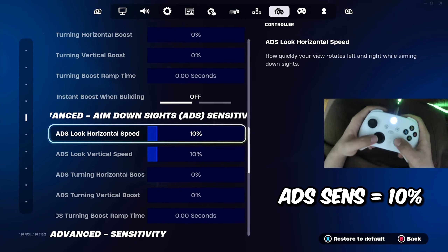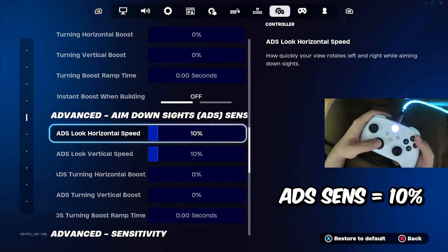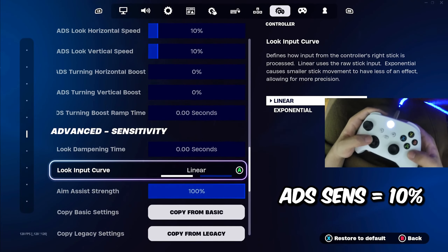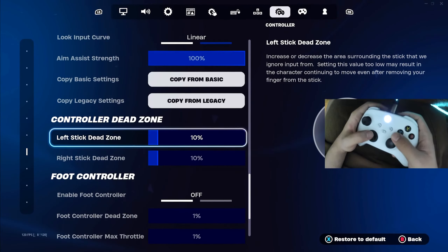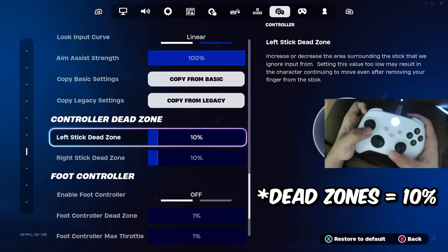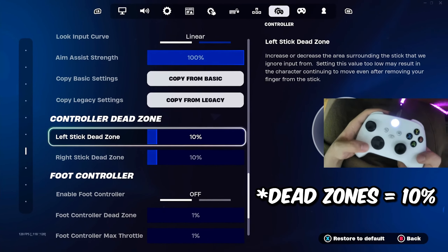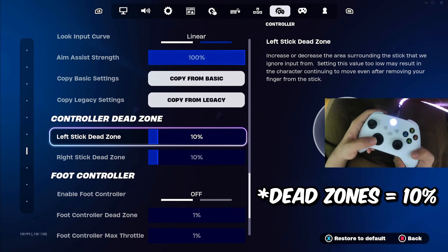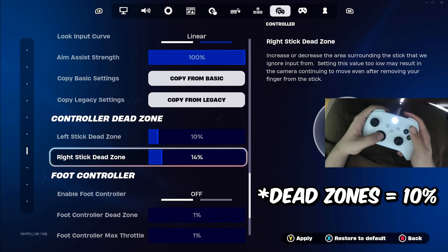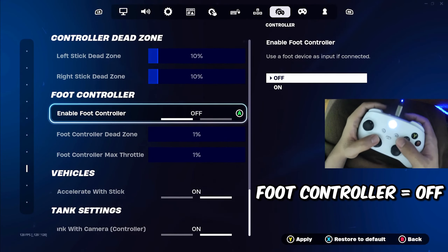Highly recommend this combination to everyone who wants to easily have control over their builds and edits, especially if you are on console. Obviously we want to disable all of the boosts since we're going to be playing on linear. Linear is by far the most optimal for controller players — it gives you smoother mechanics and even improves your shotgun aim. Moving to our ADS sensitivity, make sure these are on 10%. 10% is by far the sweet spot for both horizontal and vertical speeds.